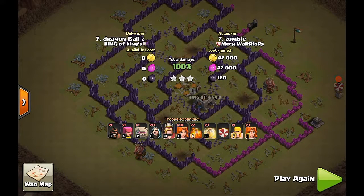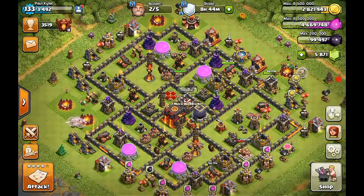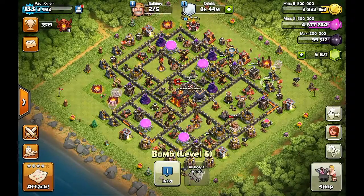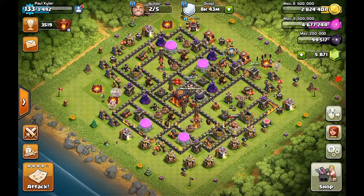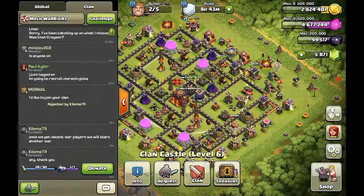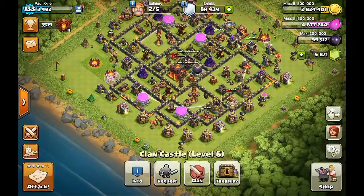Since this is a town hall 7 defense, you know the traps are going to be low. Most people upgrade the mortar first or the wizard tower, but those are actually the worst defense when you're going to war. You want your archer towers, your cannons, your air defense upgraded first, because the very first tool to three-star a base is a dragon — you cannot defend a dragon attack with mortars and wizard towers, they're just going to scratch it. The archer tower, tesla, and air sweeper are the ones that actually affect a dragon attack. Even a level two dragon can three-star a town hall 8 base if it has a crappy design layout. I hope you guys enjoy the video — subscribe, thank you.